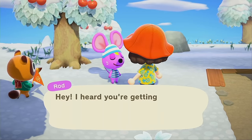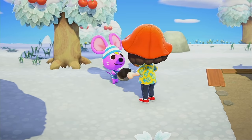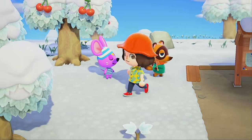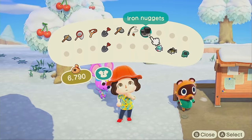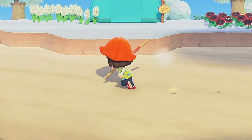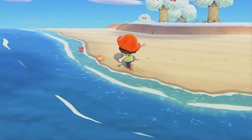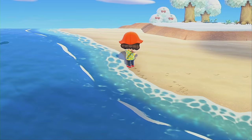Hello — yes, I am getting stuff to build a shop. Oh thank you, that was so nice of you, Rod — he gave me five! Baby's first vaulting pole, let's go! So the goal right now is to finish up getting the stuff for Gulliver — I need four more communicator parts — and then I want to complete some Nook Miles tasks.